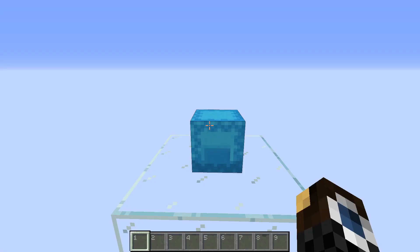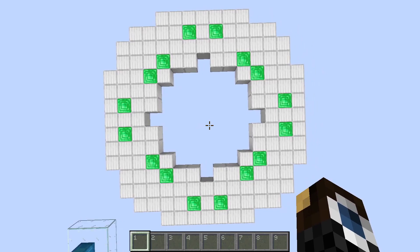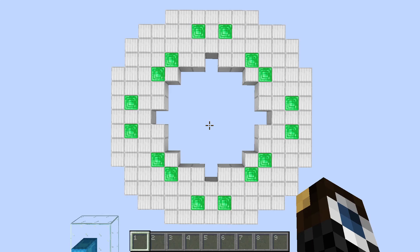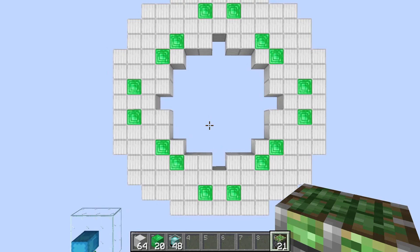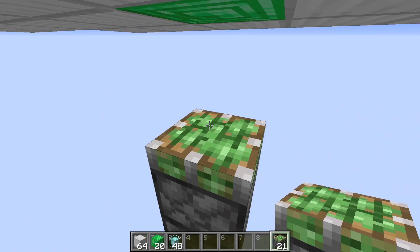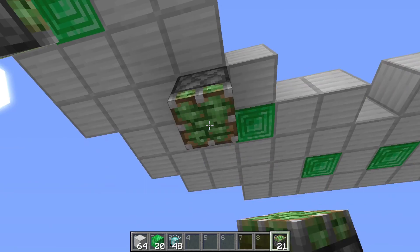The first step is to build this layer for the beacon activation. I'll put it into focus — you can pause the video and just build it, it's just one block high so you can see everything. With this layer finished, we drop below and put a sticky piston underneath every emerald block, facing upwards, with a one-block gap. Build three temporary blocks, remove the upper ones, pull the sticky piston in place, and go to the next one.